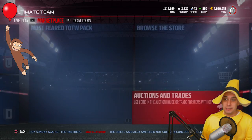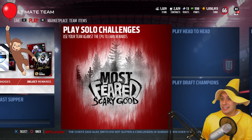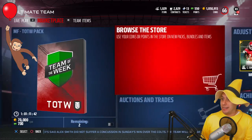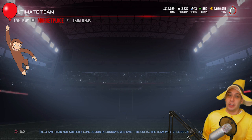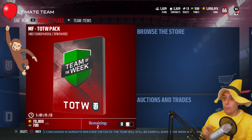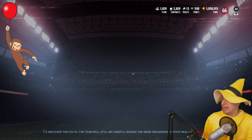Also of course Dez Bryant — great to see a new JJ Watt card since we won't see him in Team of the Weeks because he isn't playing this season. Anyway, it's definitely exciting to have all this stuff going on in Madden 17 Ultimate Team. We're going to open up both Most Feared Team of the Week packs, as well as some standard Pro Packs. The Most Feared TOTW pack guarantees one Most Feared player and two Team of the Week players — could be DeMarco Murray, could be JJ Watt.